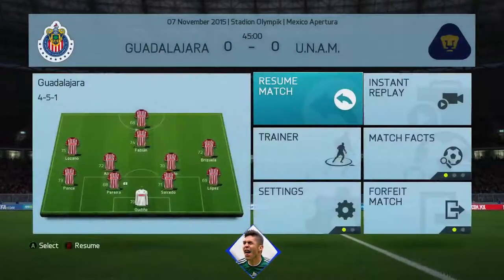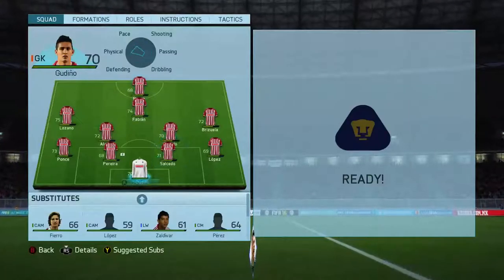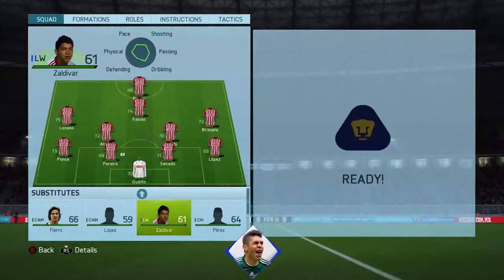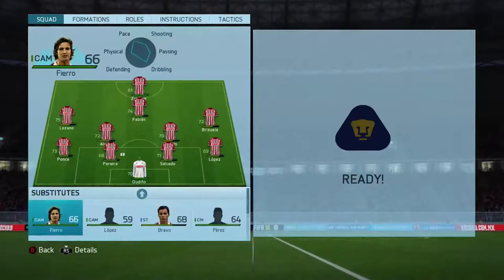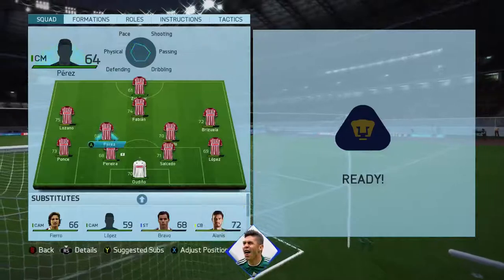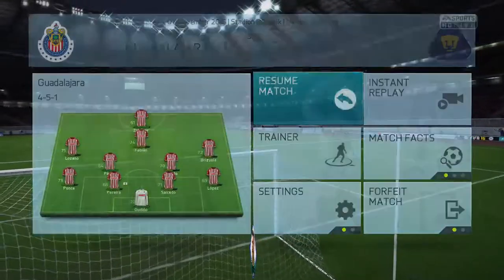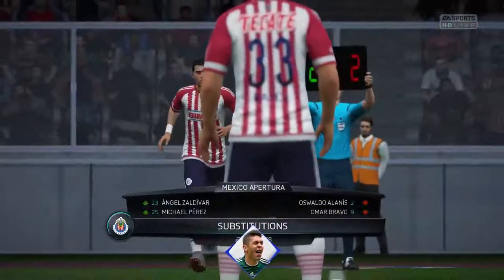At halftime let's see if we can make a change. I'm going to give Saldivar an opportunity, bringing in Bravo for Omar Bravo, and also putting in Perez for Alanis for some rest. Those are the only two subs we're gonna do right now.